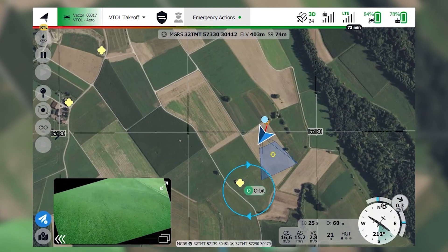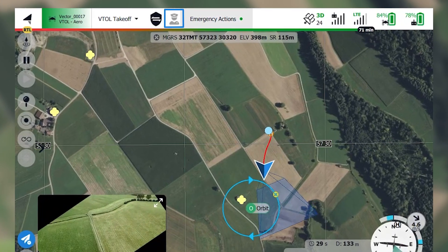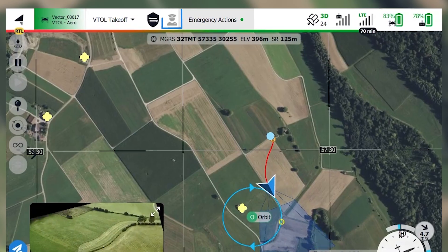Another major update coming in this release is the ability to connect multiple ground stations to the same vehicle. At the top of the toolbar, you will see a pilot icon indicating that the GCS is controlling both the vehicle and the payload.